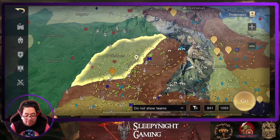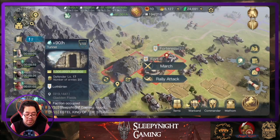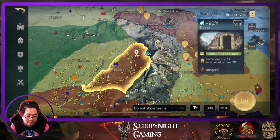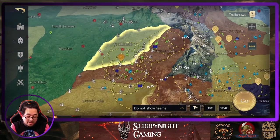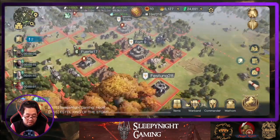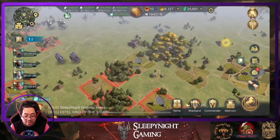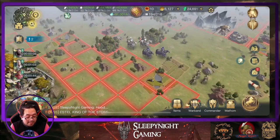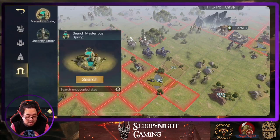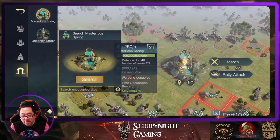We can also rally the tunnels. And then we can also rally the mysterious springs — we're going to have to find one of these mysterious springs here. So mysterious spring, you can also rally attack.